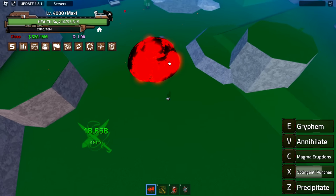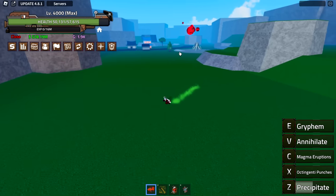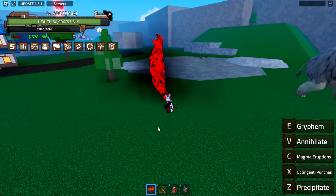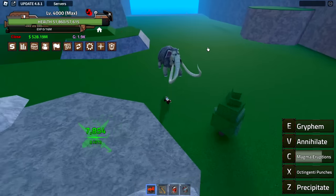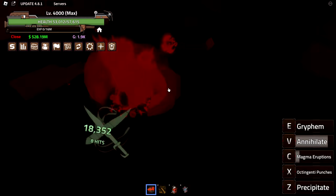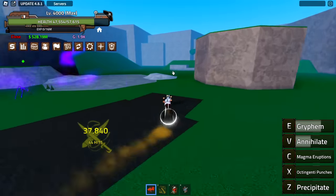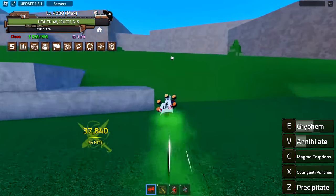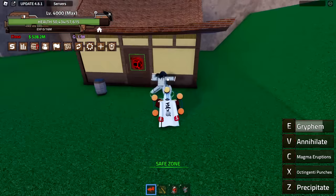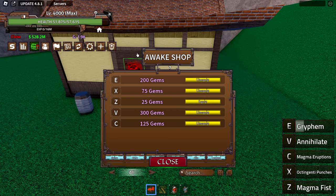The Z just doesn't go where you aim if you're too close. I don't like the Z, but I do like the X — magma eruption. The magma hand animation looks really cool — not too bad. Then we have annihilate: hold V, let go — that's a way better version, I like that one. The fly is really good too — it launches an attack when I release it. I'm going to unbind Z and just use magma fist instead since I like the original Z more.